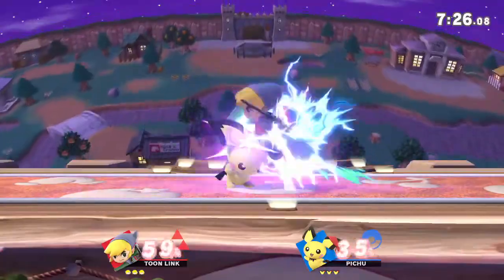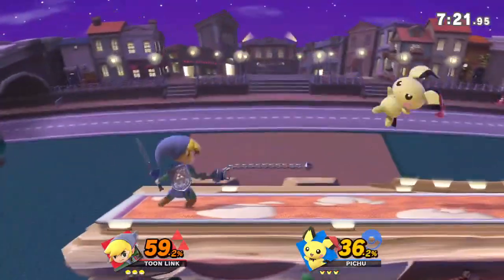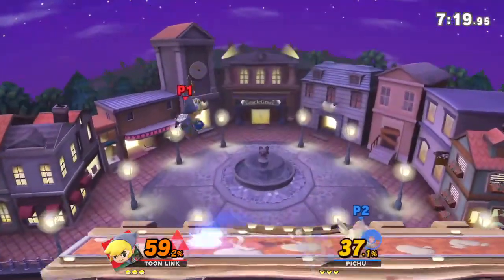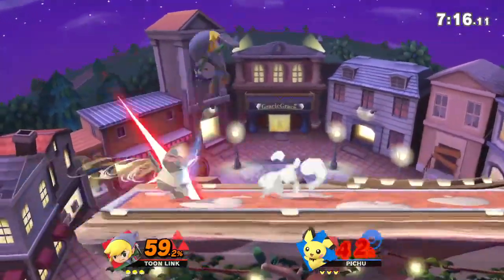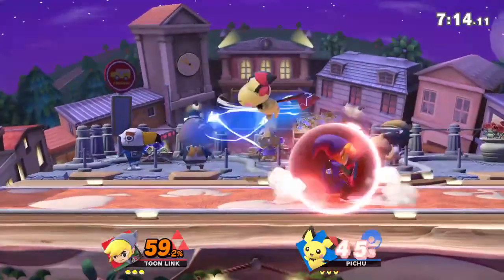Back air at a shield is an amazing tool and you should totally use it when the situation presents itself. However, if your opponent knows you're gonna do it, they can back off or shield it and punish you.